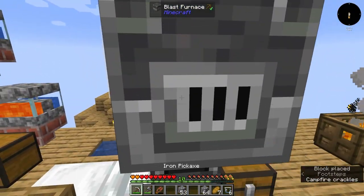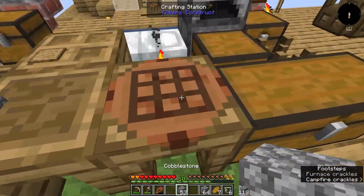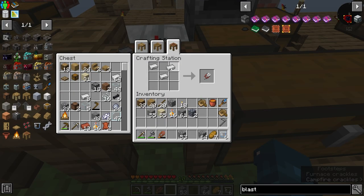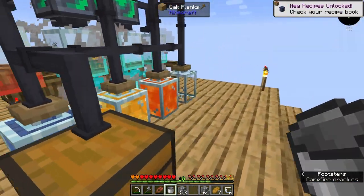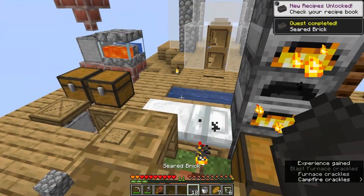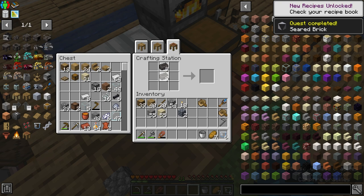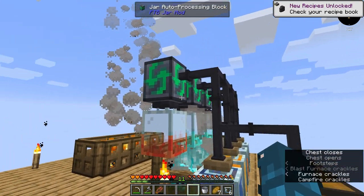We're gonna plop the blast furnace right on top. We can throw our grout in here, and for fuel we can actually make our iron bucket finally, grab our infinite source of lava, and fire it up. And there we have it — our first seared bricks! Now we're gonna craft these into two blocks and toss them in to make our seared bee nectar block.